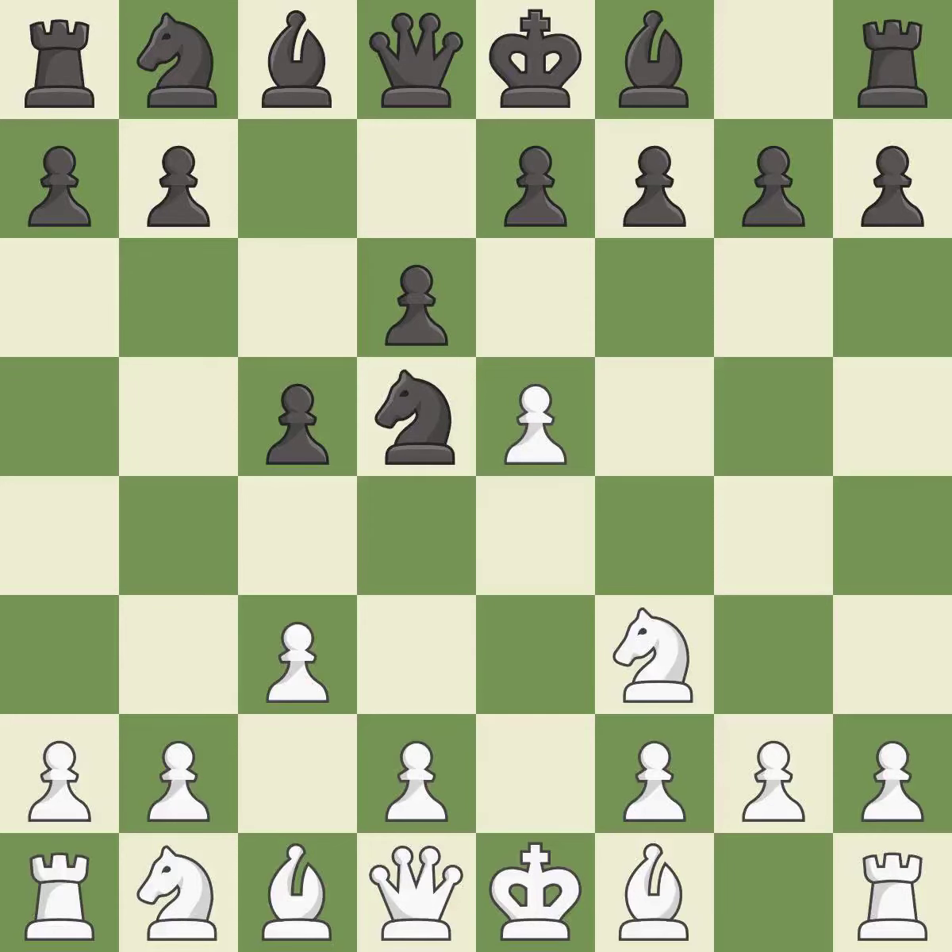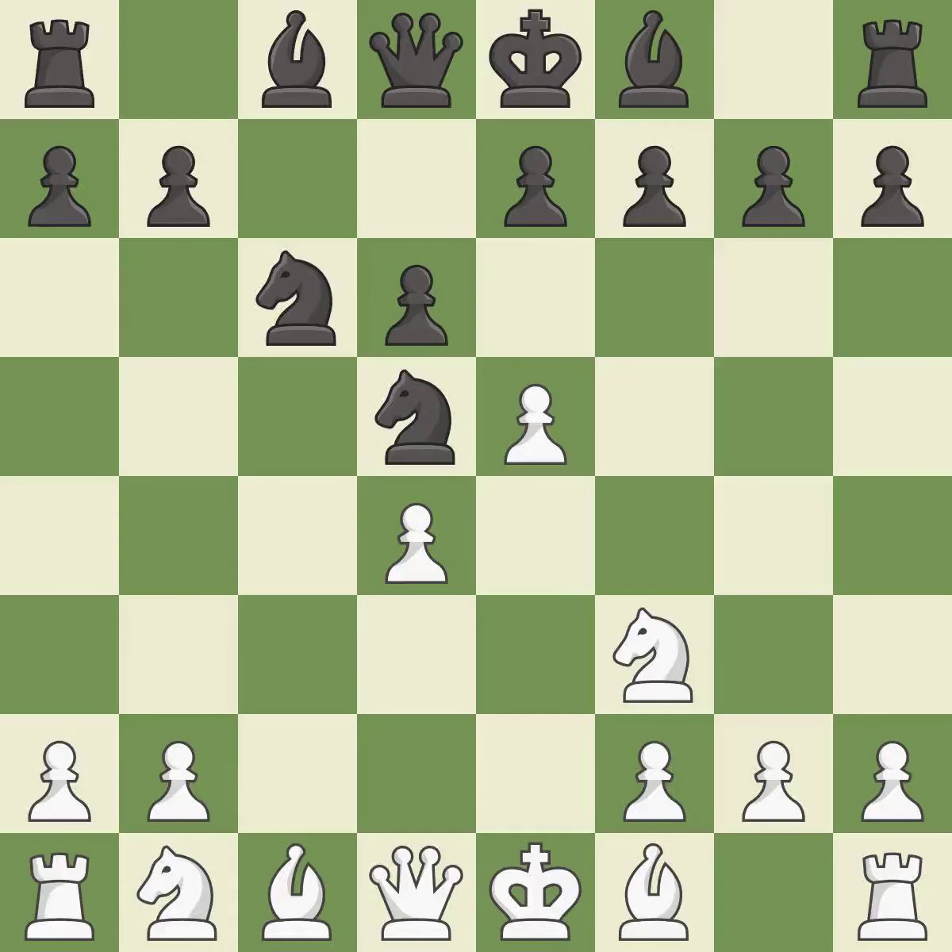The bishop is ready to be developed to an active square. This prepares the bishop for development. Nc6 develops the knight toward the center and attacks the d4 and e5 pawns. Bc4 develops the bishop to an active diagonal, attacks the knight on d5, and prepares castling. Nb6 attacks White's light-squared bishop and unblocks Black's light-squared bishop. Bb5 moves the bishop to safety and pins the knight.